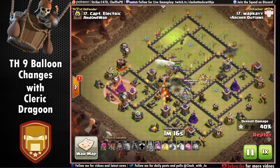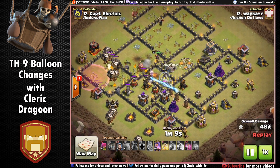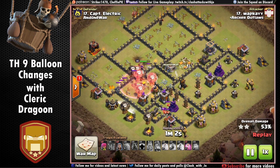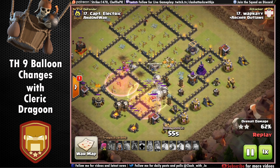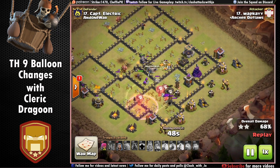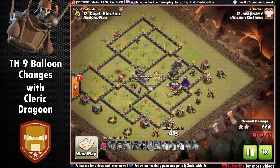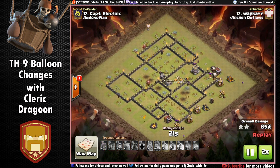He's coming in with his hounds right here — kind of interesting on the hound deployment, he dropped them both together so they didn't really tank the balloons coming in on the side. But watch the balloons as they're coming through the base — they're not really grouping like they do now post-update. Pay attention to that. Now he's healed the balloons there, which is a great thing. A lot of people don't realize it, but heals in balloon attacks are really good now, especially in the denser areas where you have the wizard towers.